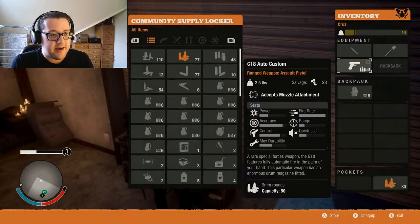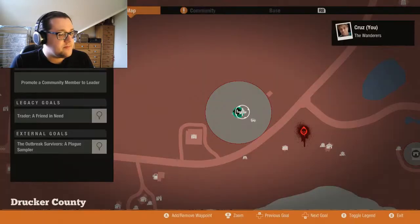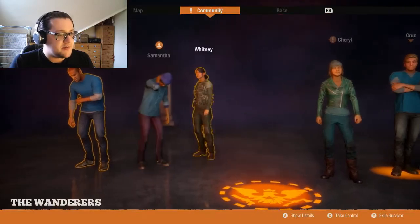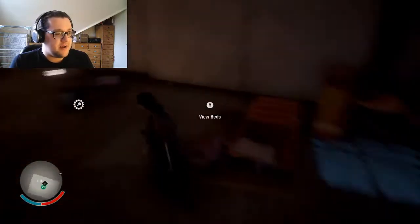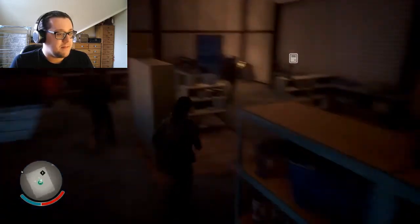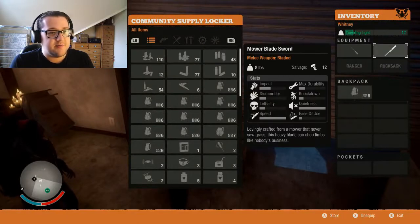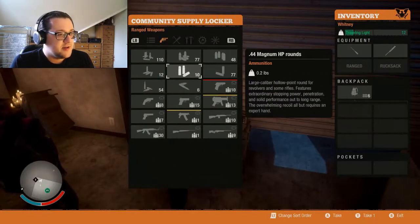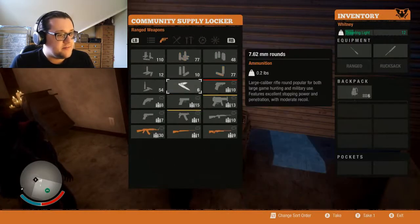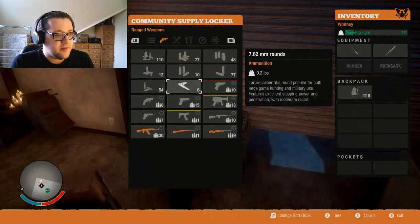If I open the supply locker, I have nothing really in my inventory. That's fine. So what we're going to do is switch over to Whitney. Oh God, what's happening to the screen? Oh, it's fine, we fixed it. Whitney has a mower blade sword. Whitney needs a gun. I think that PO7 will do, although I do want to fix that PPK.